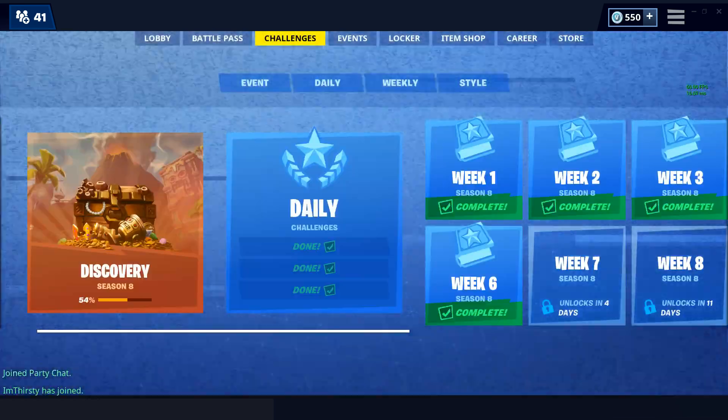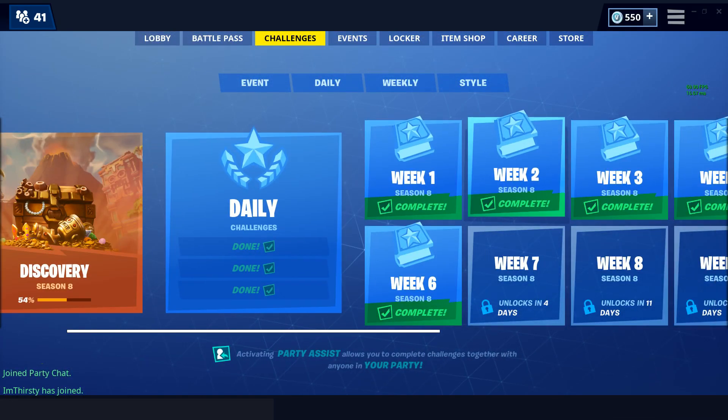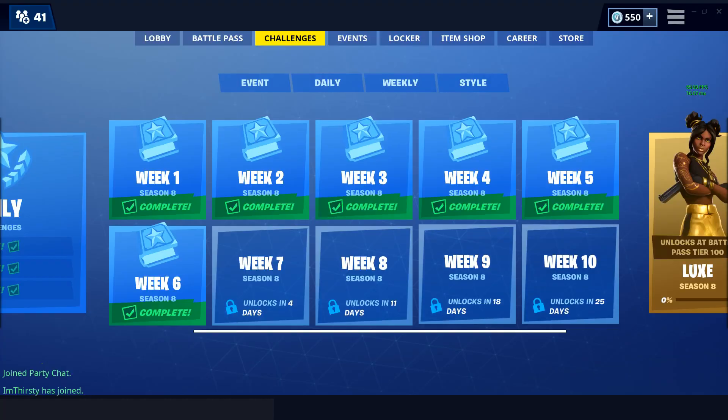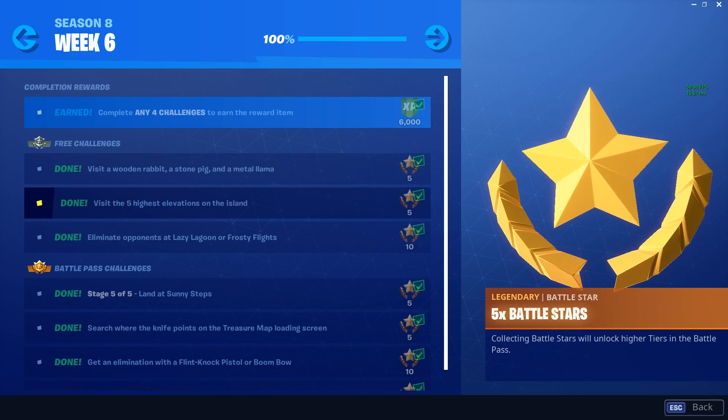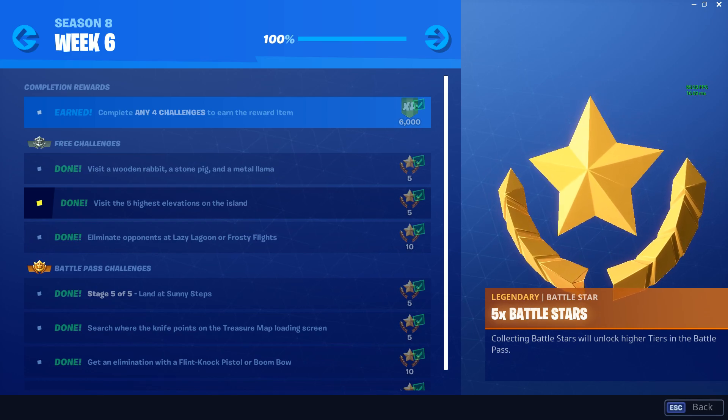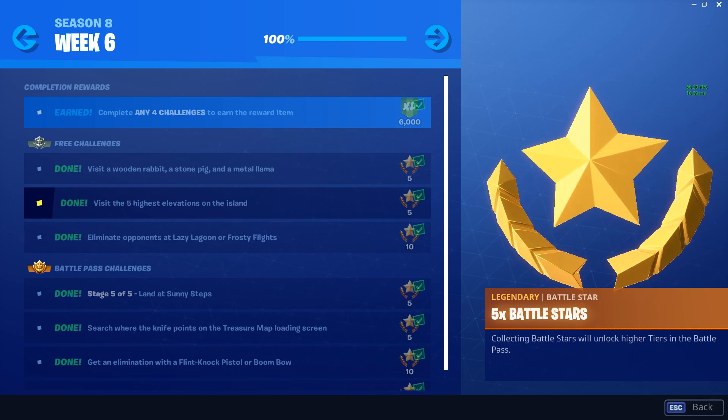Alright guys, so today I'm going to show you how you can complete your challenge. It is going to be right in week 6: visit the 5 highest elevations on the island. This is a free challenge, so you don't have to have the battle pass to do it. So let's get into it.